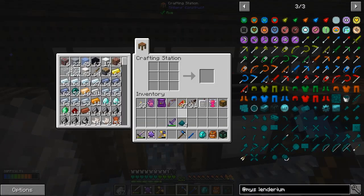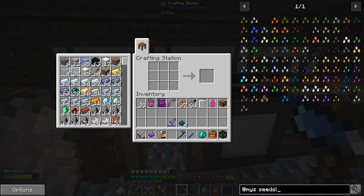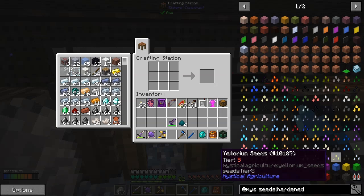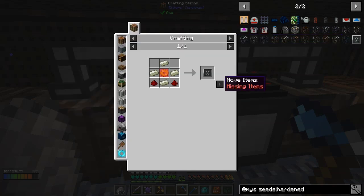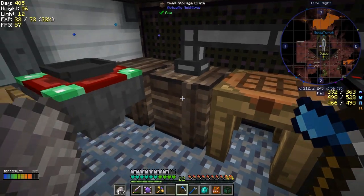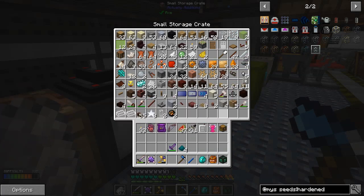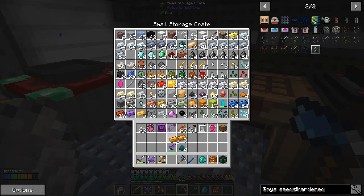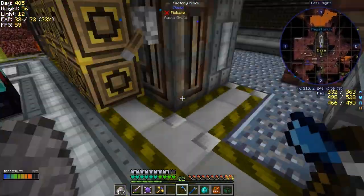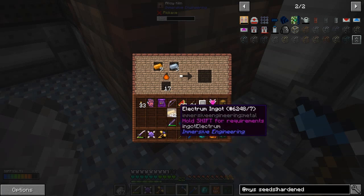I wanted to make the hardened upgrade. Let's get a bronze gear - okay, that should be noted. Maybe we've got a bronze gear. I've got some copper gears and a lead gear. I better make some bronze gears. That should make about three gears. I've got these smelted into here and I've got some electrum. I've made some electrum before.